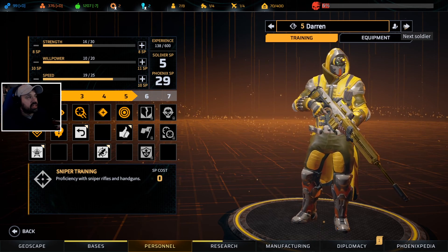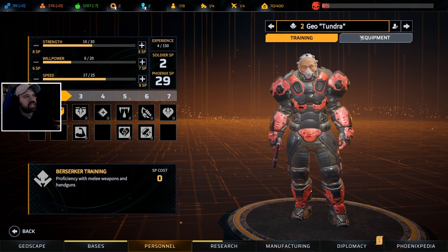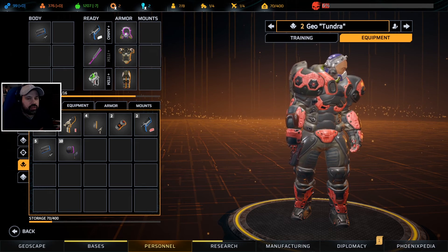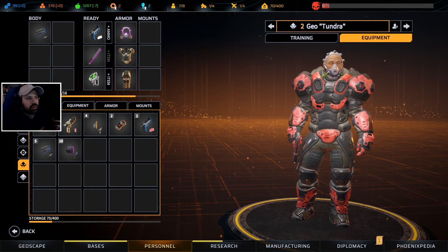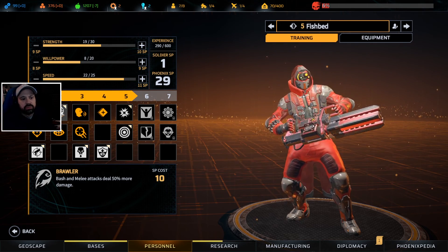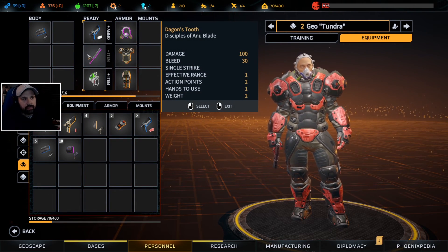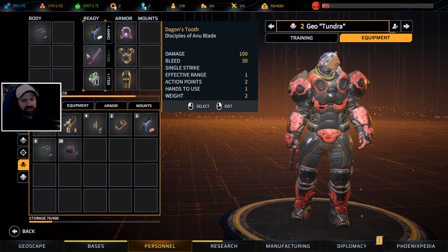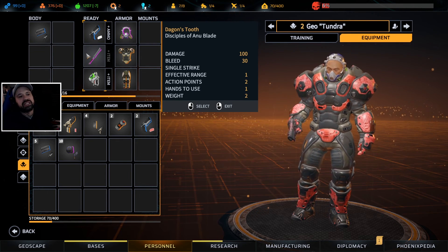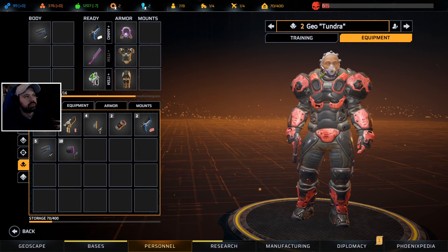One of these soldiers could eventually die, so I need to make sure Michael, Jamie, and Geo are coming up to speed. Geo has heavy armor because I'm going to mix him with either assault for the dash ability, or potentially heavy for the melee brawler ability which does a lot of damage. A berserker has an insane amount of damage from melee weapons - 100 damage, and the next melee weapon is the hammer which does 120. So we could have somebody doing 200 damage on a melee attack, and it only costs one action point.